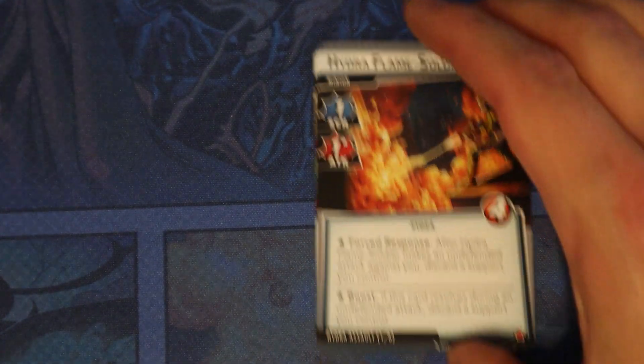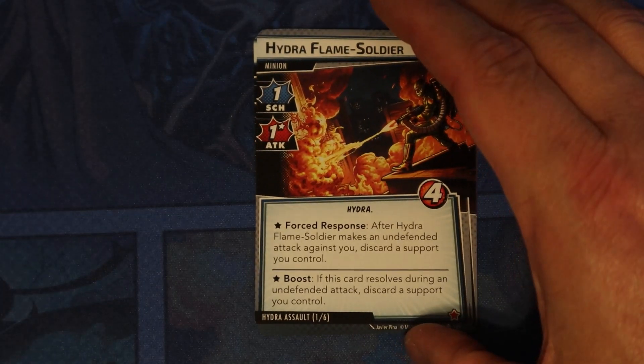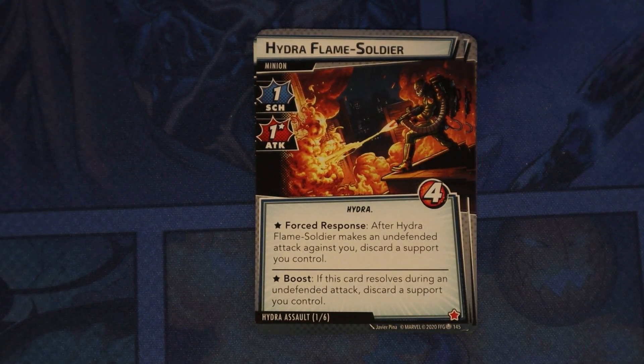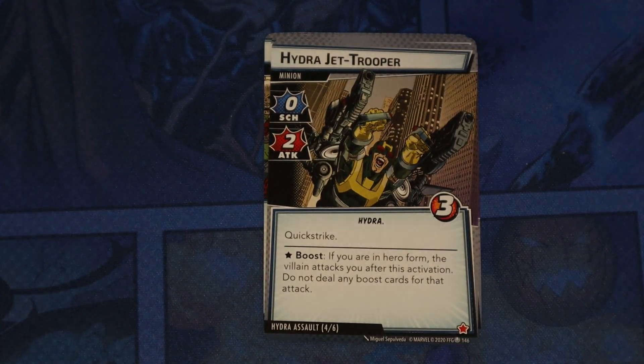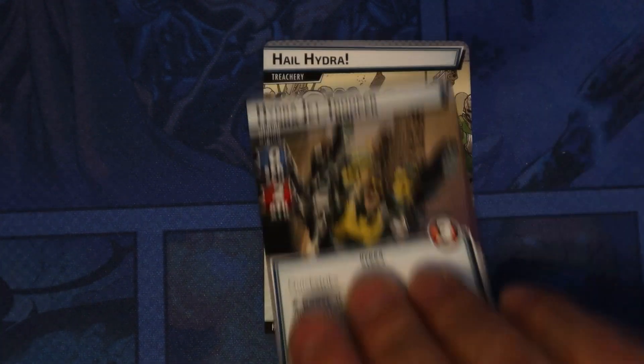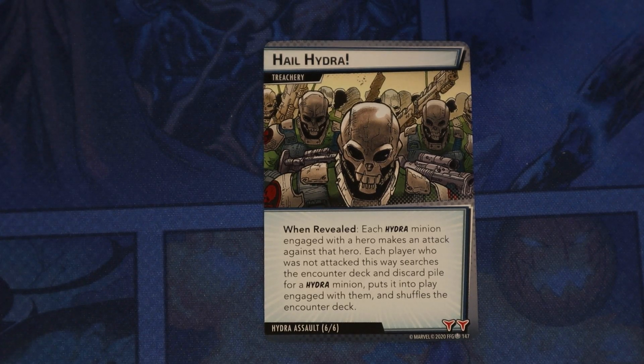The next set is Hydra Assault. Hydra Flame Soldier — forced response: after Hydra Flame Soldier makes an undefended attack against you, discard a support you control; boost: if this card resolves during an undefended attack, discard a support you control. So he wants to get rid of supports. Three of those. Hydra Jet Trooper has Quick Strike — boost: if you are in hero form, the villain attacks you after this activation, but do not deal any boost cards for that attack. And then Hail Hydra, which we've seen before.